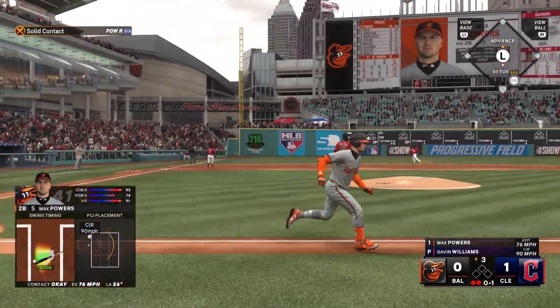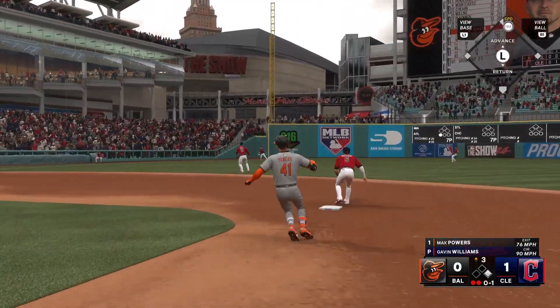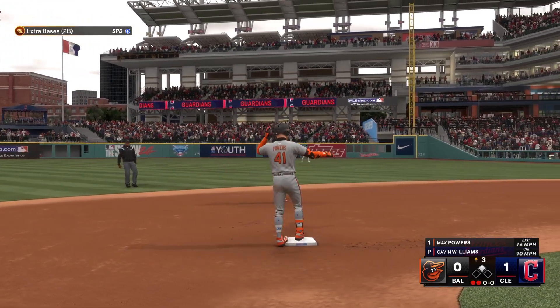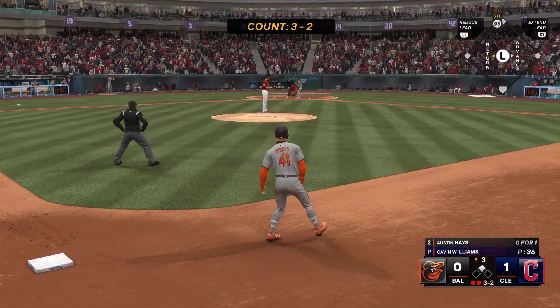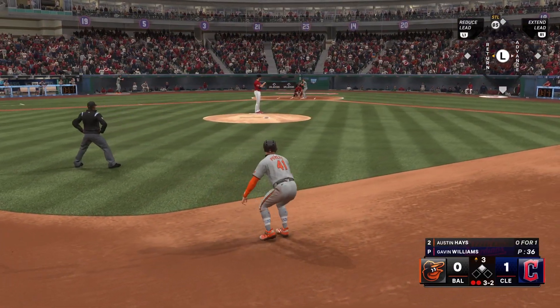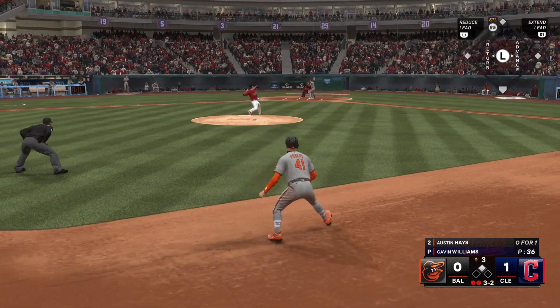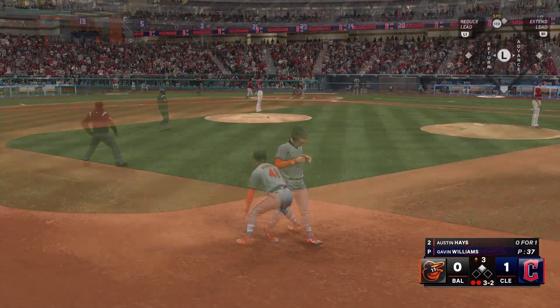In the air to left field — he lays out but it's off his glove, base hit and the inning continues. Throw to second, not in time, he's there easily. Now it's Austin Haynes. Foul off again and it remains three and two.